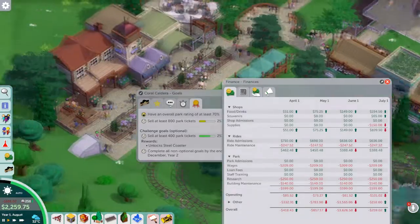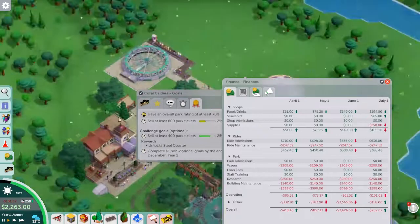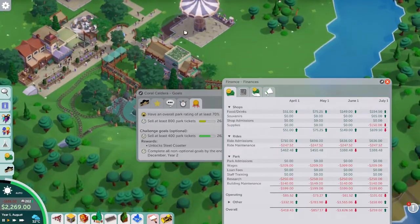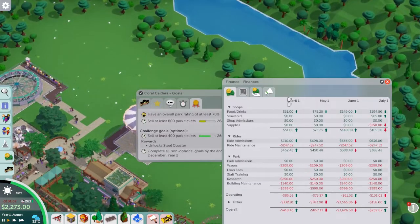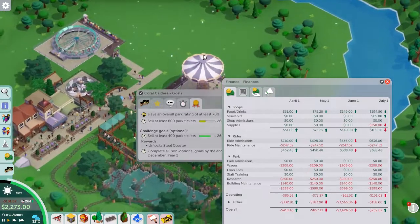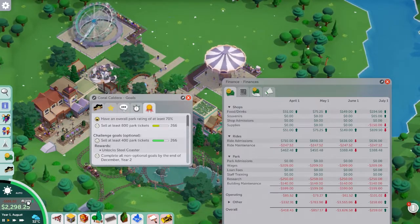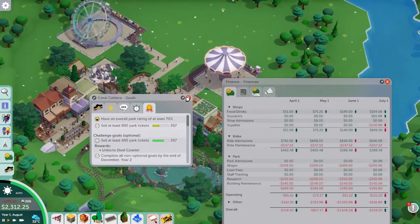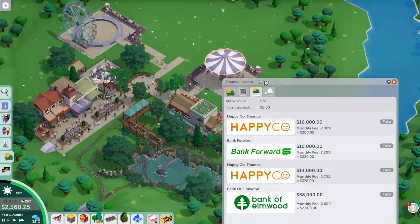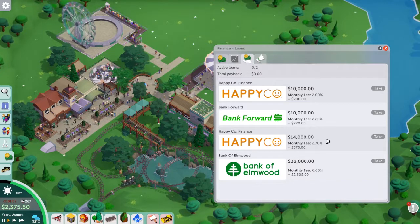Unlocking the wooden coaster wasn't what I was hoping for, but I guess it could fit quite nicely into this park. The layout I've gone for isn't ideal, but maybe a big woody going around near the lake at the back could work. The steel coaster would have been ideal, but I don't think we're going to reach 400 guests before we can put in another major coaster, so we're probably going to have to work with the woody.